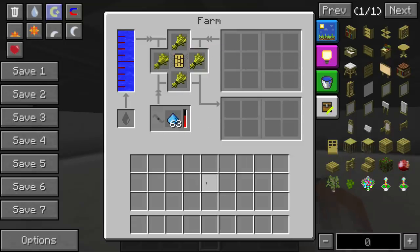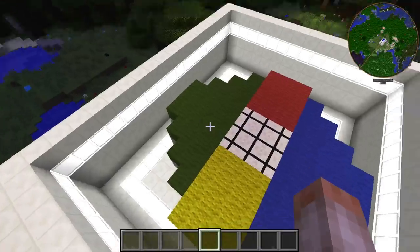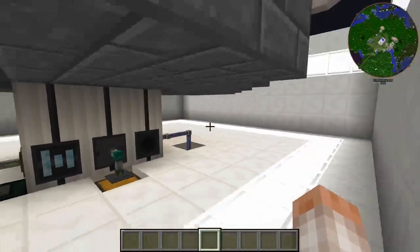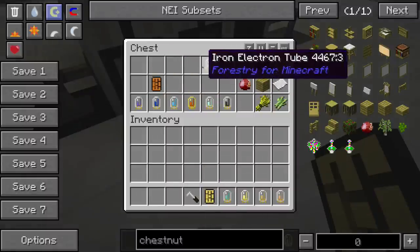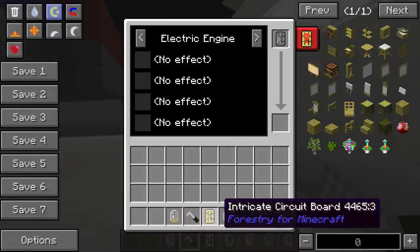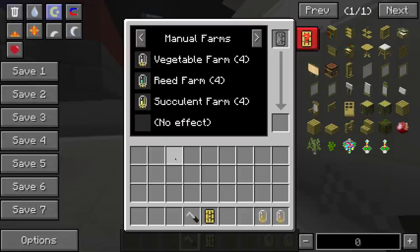What you do here is you set up your farm to make whatever you want, and it grows in different quadrants. The north quadrant is red, south is yellow, and then east and west. This is the pattern of how it will plant once you have your multi-farm up and running. The multi-farm allows you to specify which quadrant does certain things. You're going to need a soldering iron, an intricate circuit board, and one of these electron tubes. You right-click with the soldering iron in your inventory, and all these different electron tubes do different things.